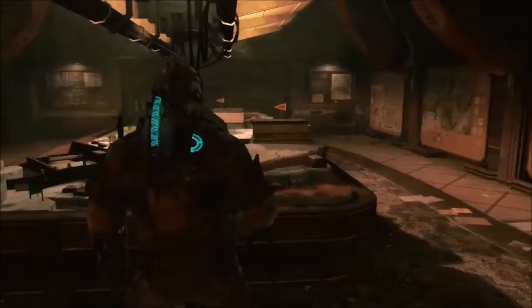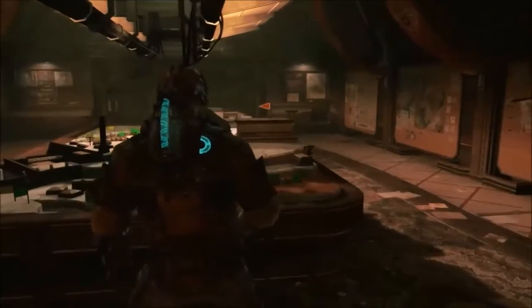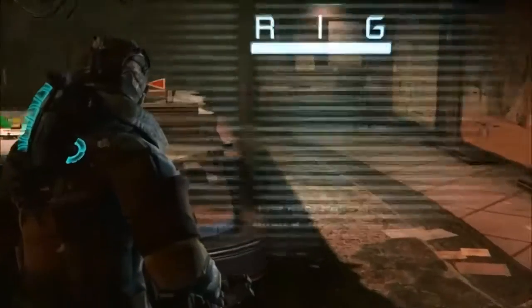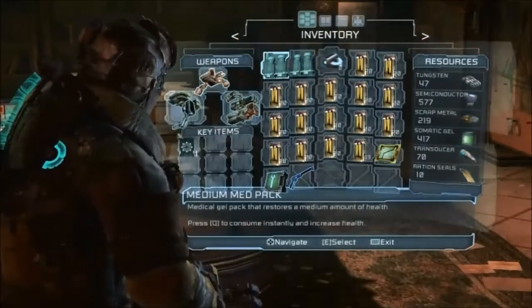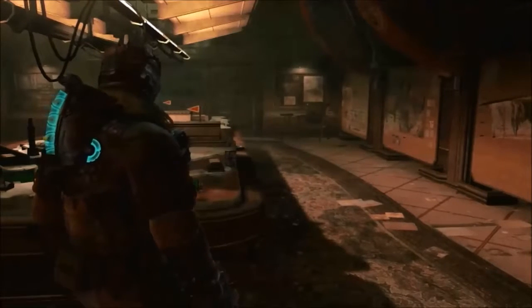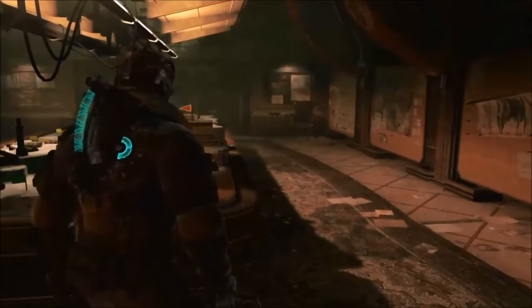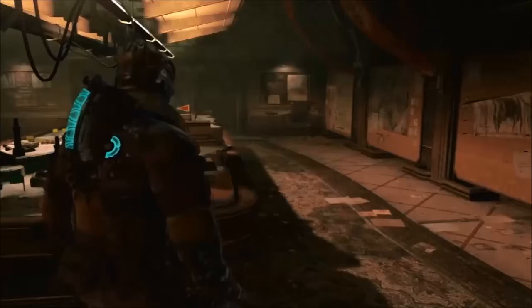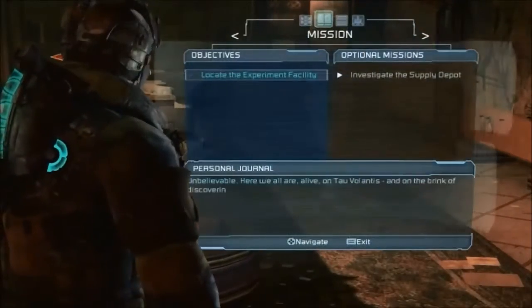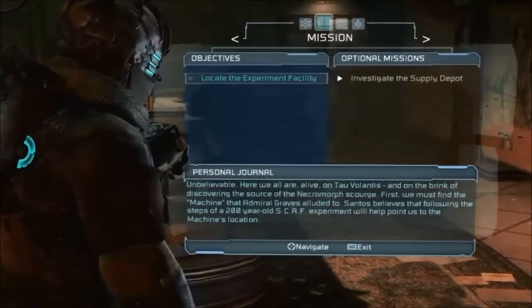I better look at my objectives first because I've got new objectives as soon as the level started. So I'm still kind of short on energy, short on health. Let's see what the objective is - locate the experiment facility.